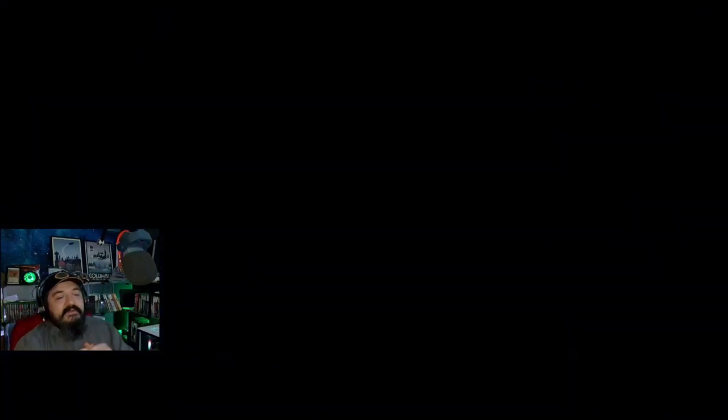Interesting how some of them are ones you just walk into and other ones you touch. Look at that - I found everything and the super secret. Five out of ten - or is that like five points and then ten is what I got? I'm very confused. Is this total in the chapter, I'm guessing? Three, nine, ten.